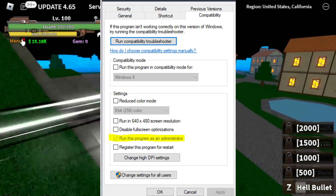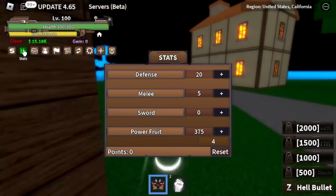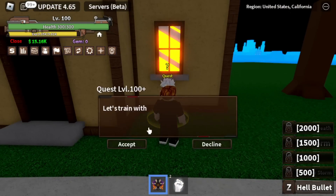Launch Roblox again and see if Error 769 persists. Running Roblox with Administrator privileges can sometimes help resolve various errors, including Error 769.